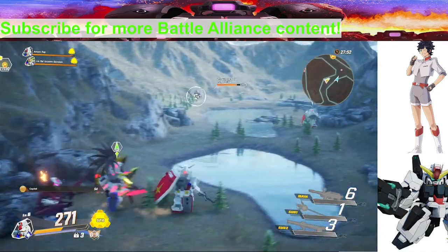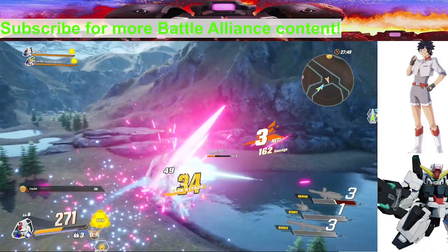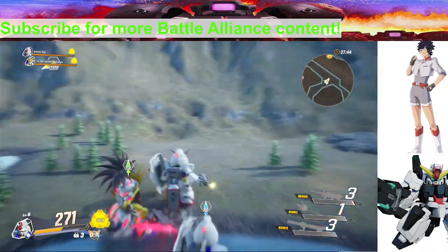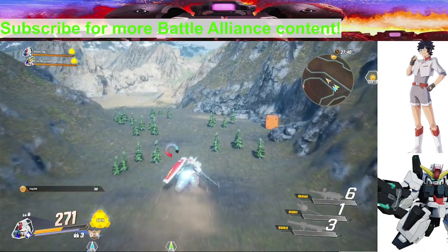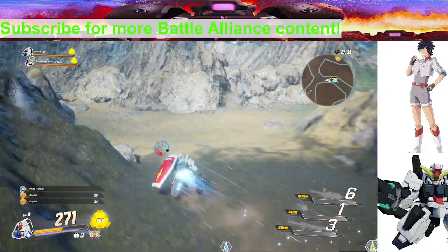I've been getting these counters out of nowhere. I never got them in the demo, but for some reason during main gameplay I've already gotten them like three times. You saw the latest episode — when I was using the Gun Cannon I was getting counters literally left and right. Oh, are those blueprints? No, they're parts.